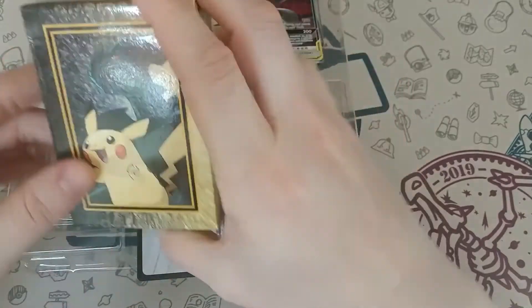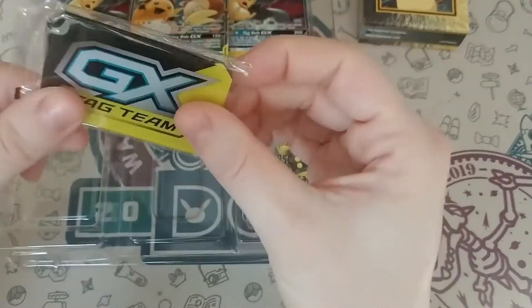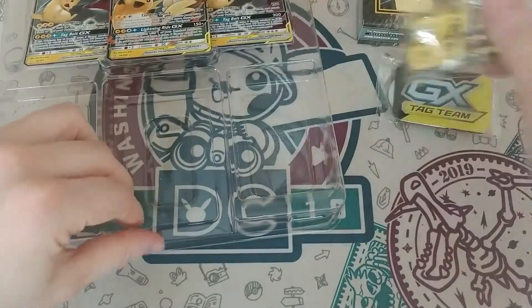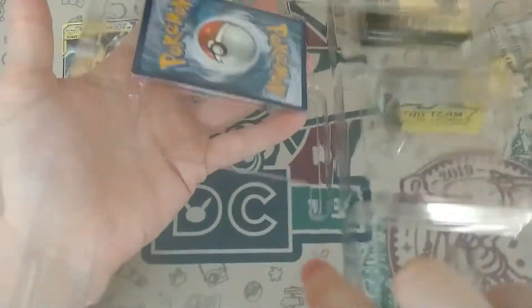So this comes with a deck box — this has the cards in it. It's not the fancy metal one, just a plastic one. Then we have some dice and our three tag team cards. Let's just pop them out of there.